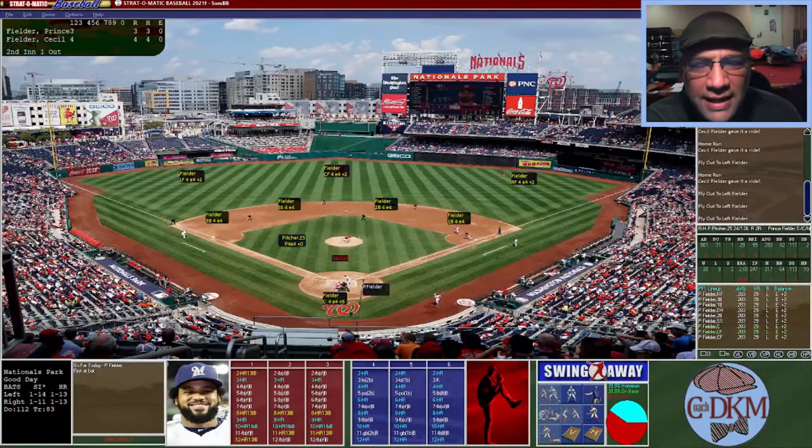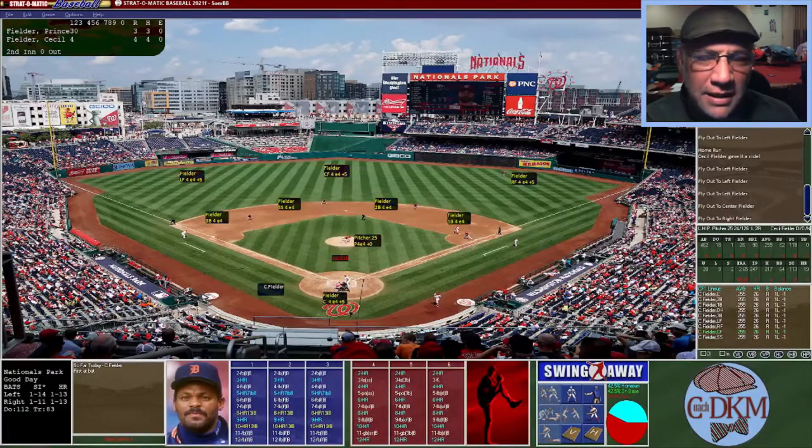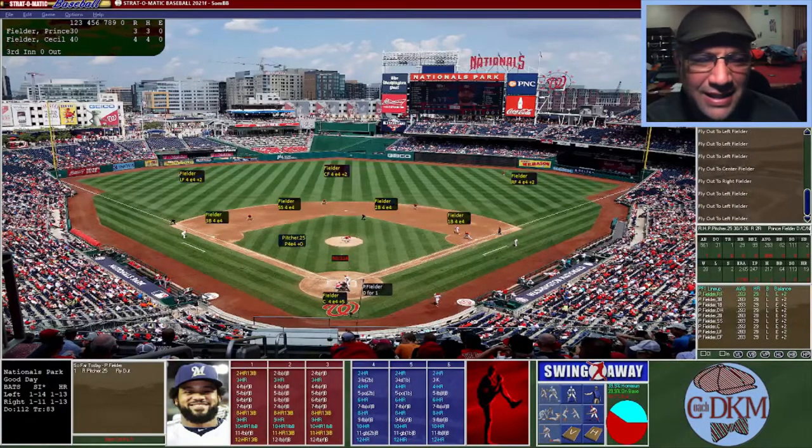Prince Fielder is now up. He goes opposite field into left — not going to be long enough, hits the wall, one out. Here's another shot to center — not far enough, two down. He pulls one down the line in right but that's not going to do it, one-two-three. Now the elder Fielder is up. Cecil flies out to left field — one down. Another shot to left around the same distance — two down. Another fly ball — both Prince and Cecil go one-two-three with no home runs, so we go to the top of the third.